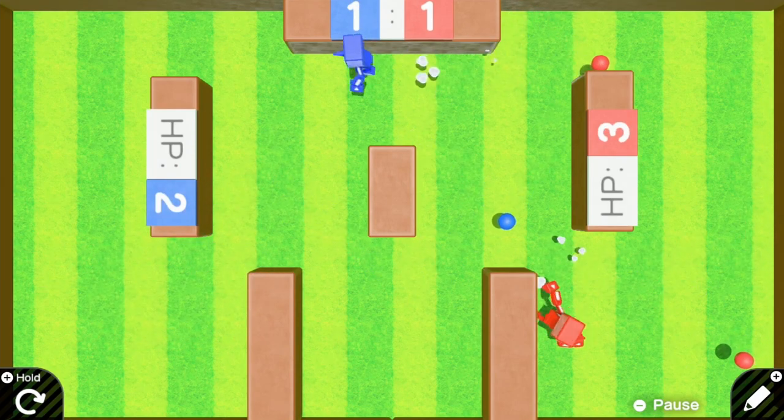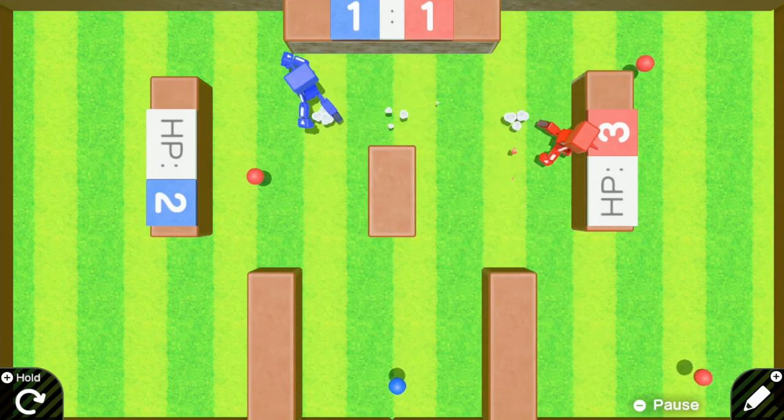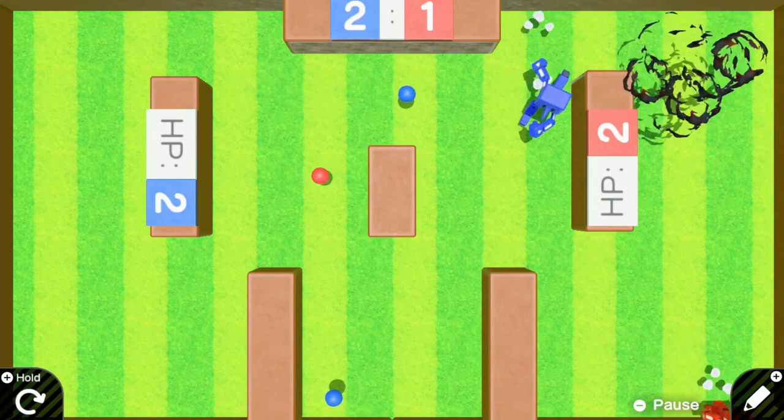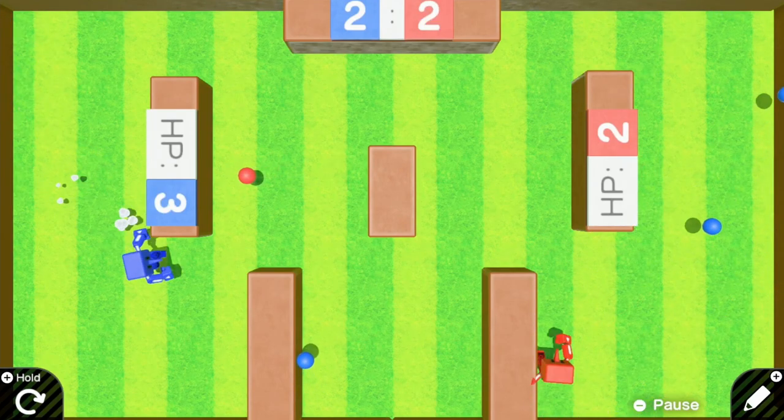That would be which way you're facing. Oh, I got you. But it still says you have three health. Okay, there we go. I'm going to get you. So you play to three points — we're both at 2-2.